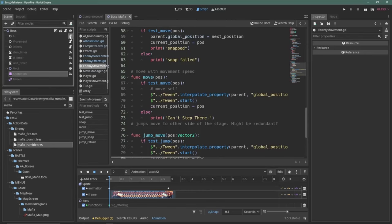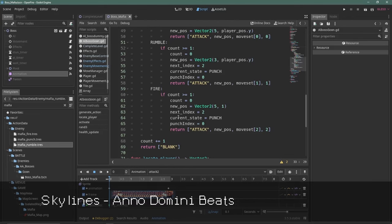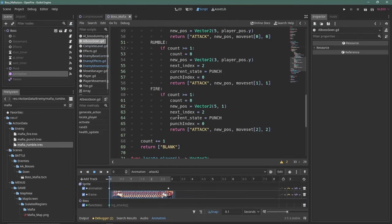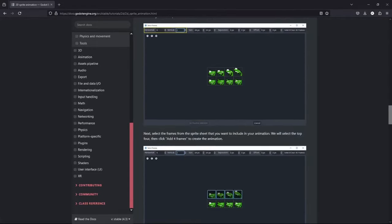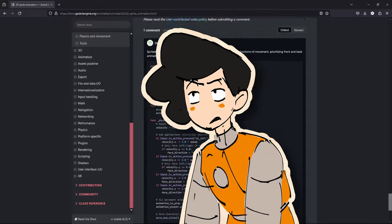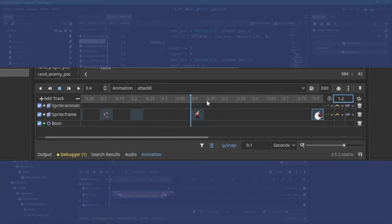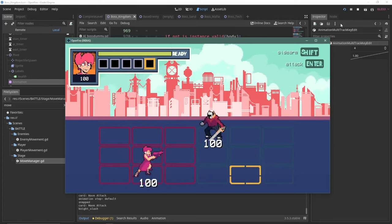Now, animations are good and all, but I need to actually put these sprites into Godot. In the Godot docs, if you want to really tune your pixel sprite animations, they suggest that you use a combination of both the 2D animated sprite and the animation player. Which is fine by me, but having to manually insert each frame I'm going to use in the animation window just feels a bit counterintuitive. Oh well, it's what I have going, and it works for me.